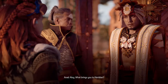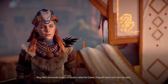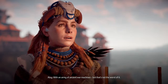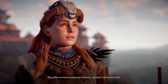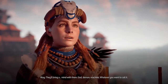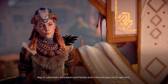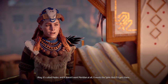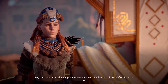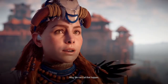Aloy, what brings you to Meridian? A threat. Helis commands a legion of fanatics called the Eclipse. They will attack soon from the west with an army of ancient war machines. But that's not the worst of it. They'll bring a mind with them - a God, demon machine, whatever you want to call it. It's called Hades. And it doesn't want Meridian at all - it wants the Spire. And if it gets there, it will send out a call, waking more ancient machines, more than we could ever defeat. All will be lost.